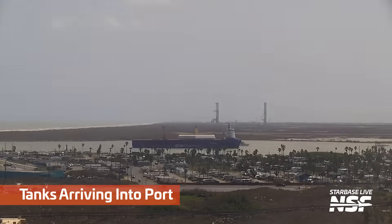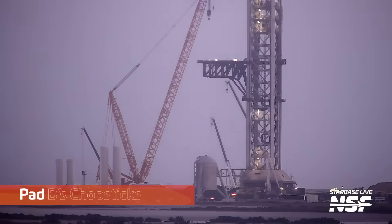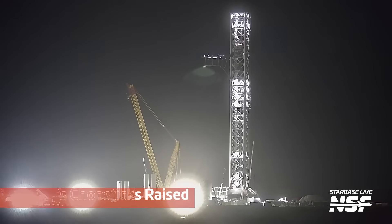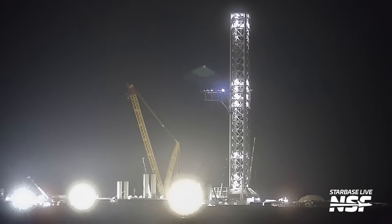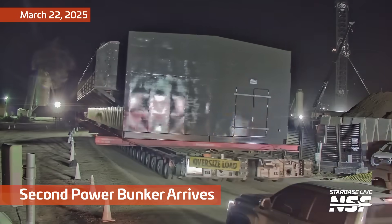You can see the RF interference on this camera. I need to get up there and do something about it. We think this camera is on top of the Margaritaville Hotel, and we think it's just so close to some of the LTE antennas there that it causes RF interference picked up in the cables. I need to solve that in my copious free time. Chopsticks all the way up the tower, looks like. A second power bunker arrives.